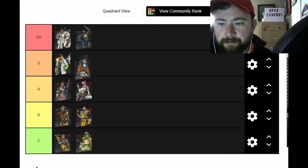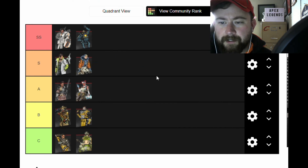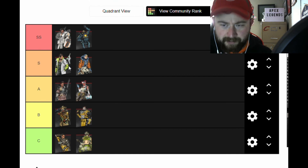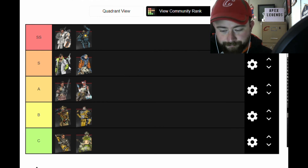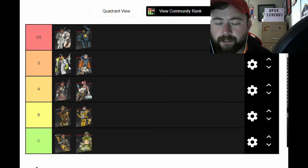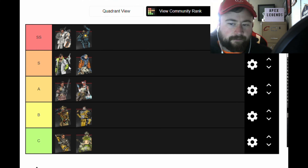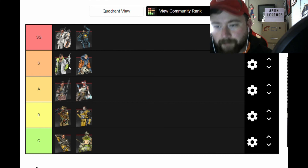Wattson is very much up there in pro league and competitive play. With the Crypto buff she might get knocked down a little, but I'm putting her with Crypto. She's more effective in Kings Canyon than World's Edge in the open, but there are a lot of choke points in World's Edge — through train, geyser, and all the vaults — so Wattson is very effective there. Late game when it ends toward buildings she can be extremely effective, especially against Bangalore's and others with her ultimate.